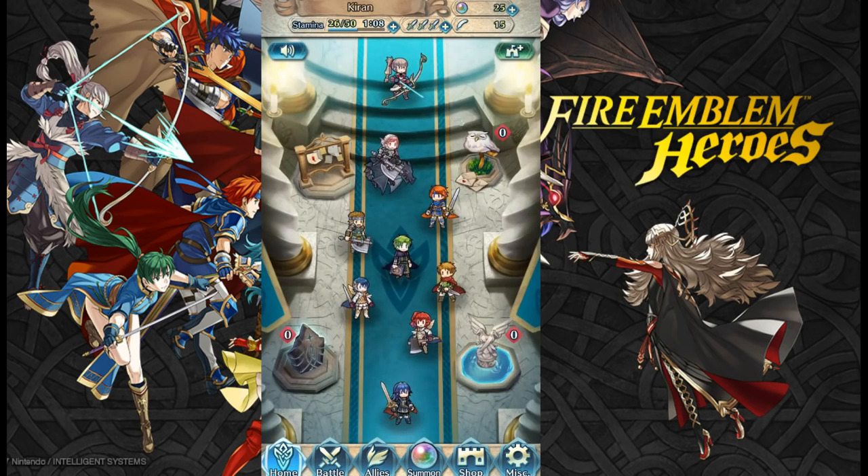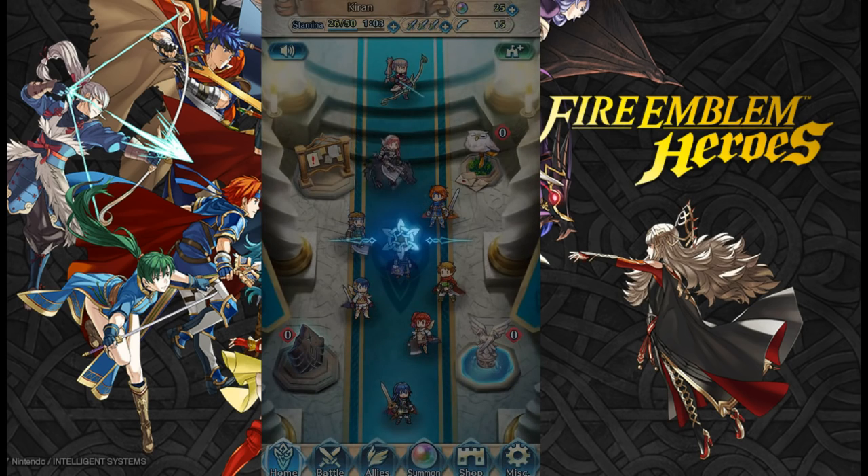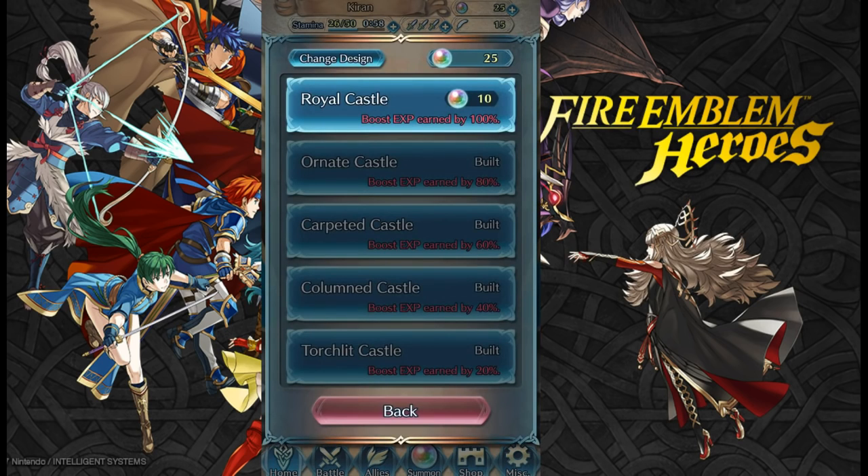The very first thing you want to do is click on the tower in the top right — that green castle button — and upgrade your castle as soon as possible to boost your unit EXP. We've boosted it all the way up to 80% EXP boost. I'm on the fence about going to 100% for 10 orbs because I still need some new units, so I'm going to do some more summons right now.